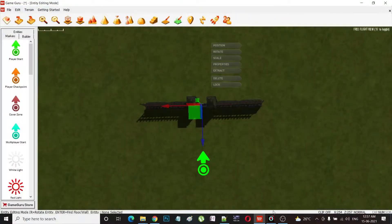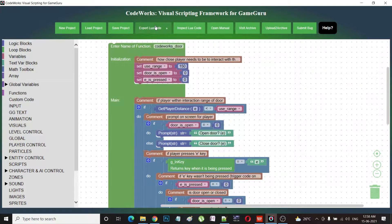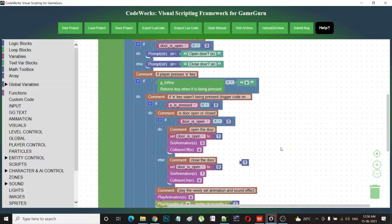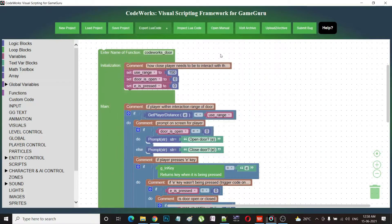Codeworks consists of predefined textual blocks. These blocks with certain names represent actions. You can easily connect these blocks to generate game logic. For each type of certain action, we have a list of code blocks.